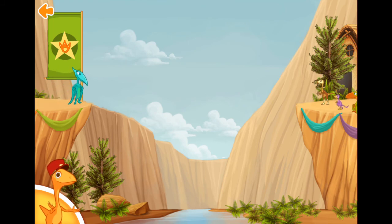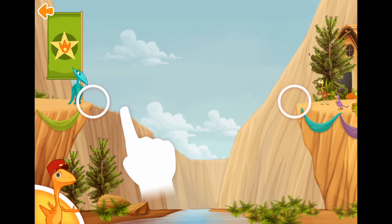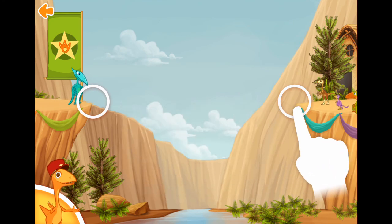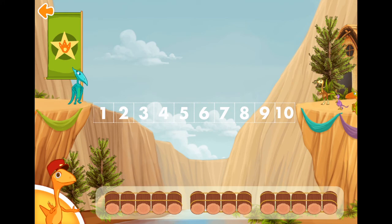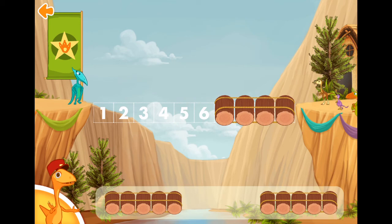We need one last bridge. Measure the distance by dragging your finger between these two points. One, two, three, four, five, six, seven, eight, nine, ten. We need to make a bridge that is ten logs long. Choose two sets of logs that together will make ten.